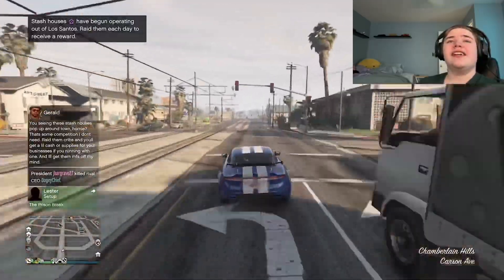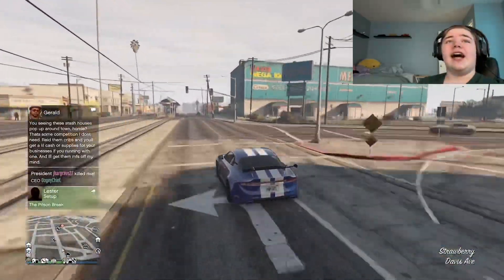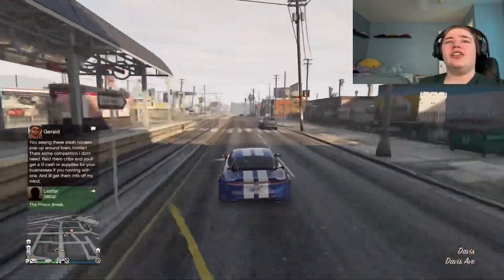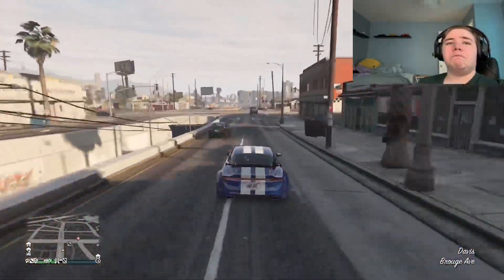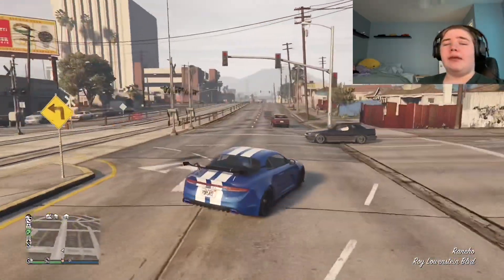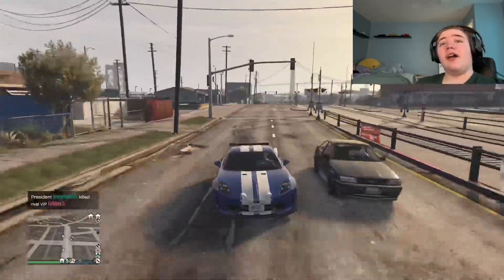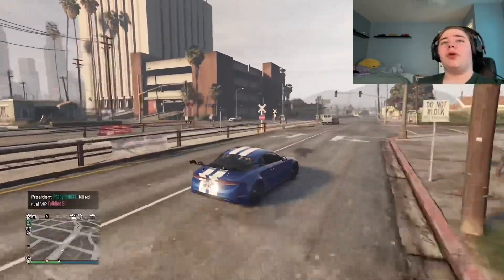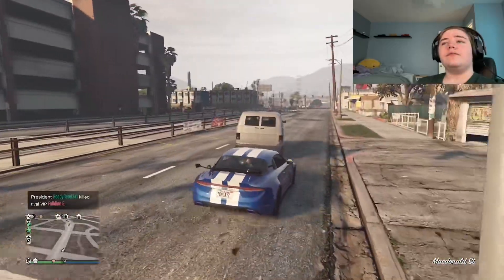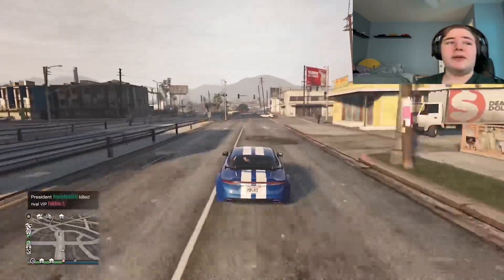Unfortunately, there's really only one type of build you can do with this — like a small cup car. It's mid-engined, rear-wheel drive, and it has really amazing handling. It's also pretty fast.